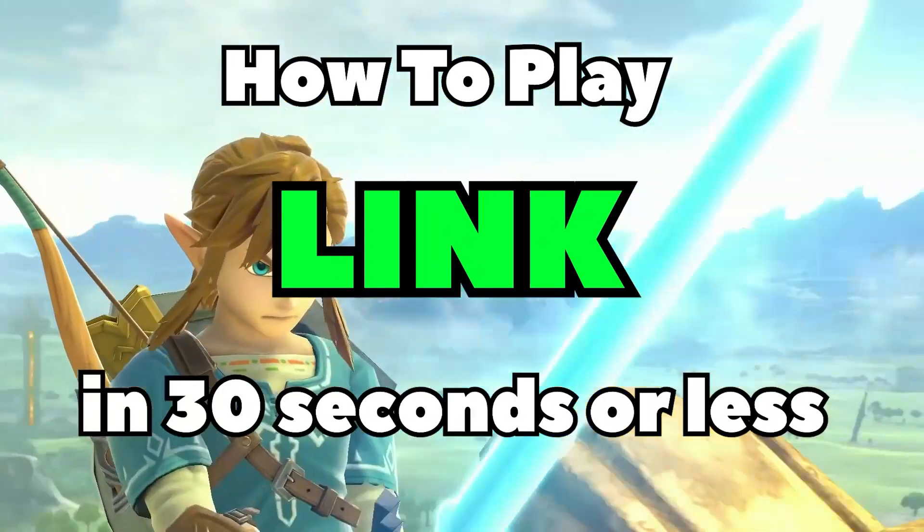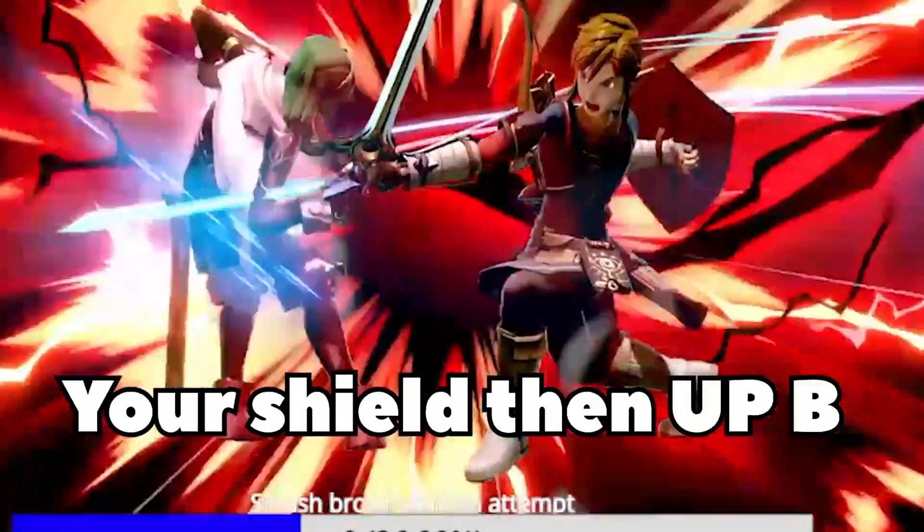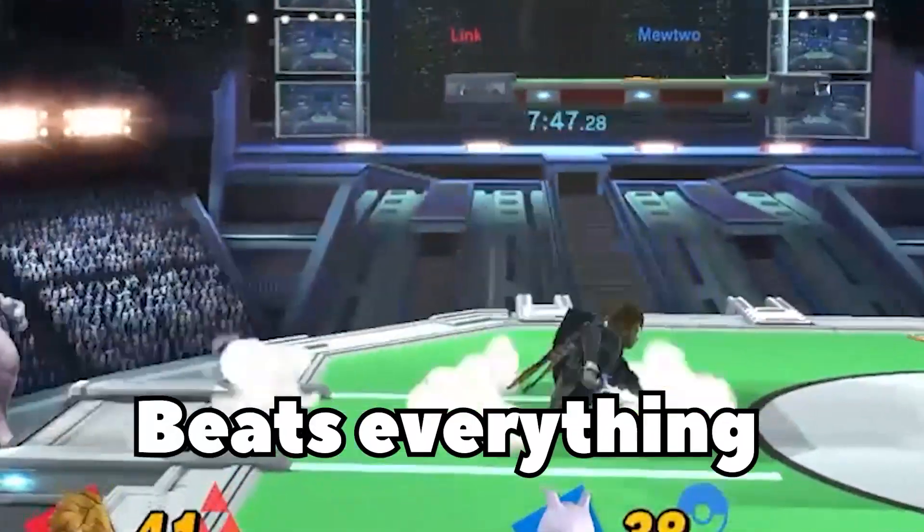How to play Link in 30 seconds or less. Press B, especially down B, but if someone hits your shield, then up B. This move right here beats everything — spin cycle.